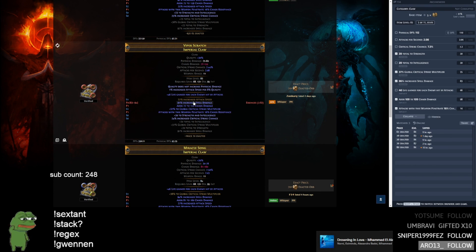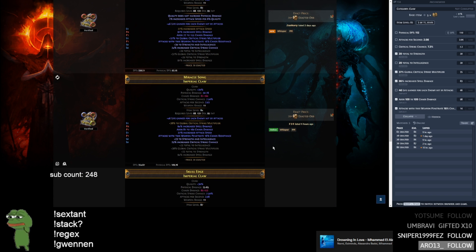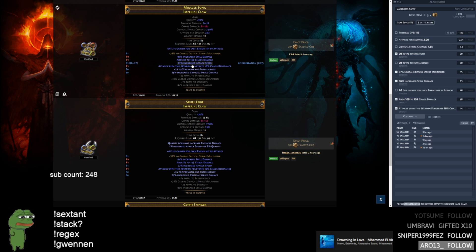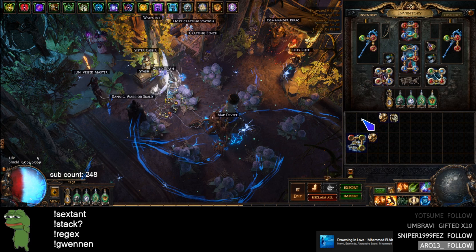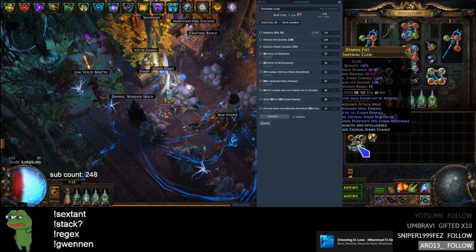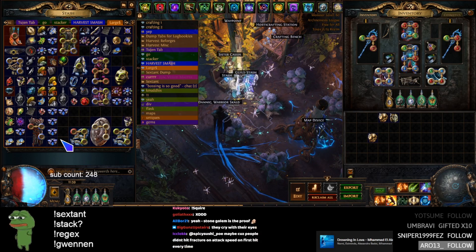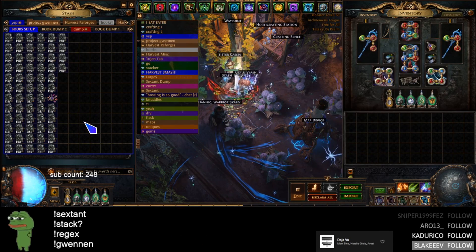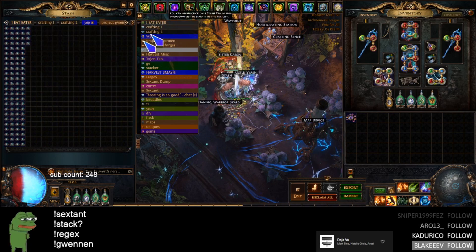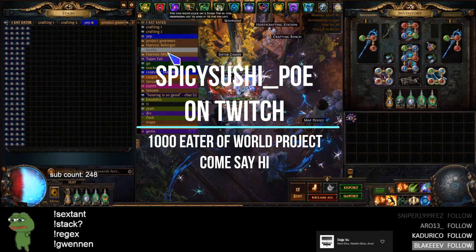Looking at the trade site — 70 exalts listed two days ago, 70 exalts nine hours ago. This one's worse than ours. Ours is actually better. We'll try to price accordingly since ours is the best listed in the game right now. It's only day one — we're going to do about a hundred of these a day.